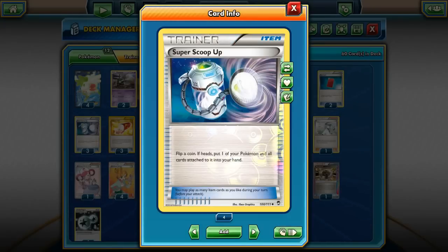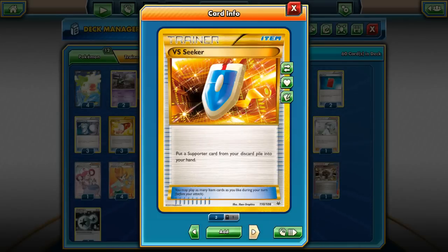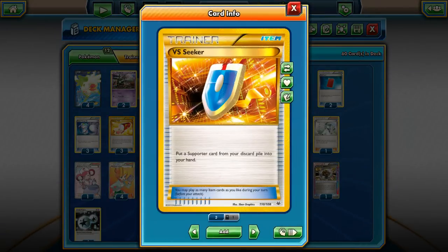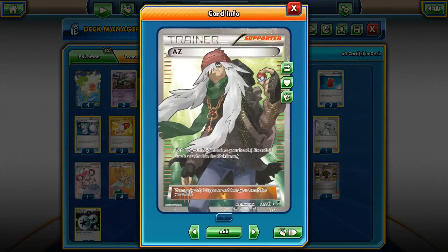I have 3 Trainer's Mails — running a lot of 3-copies cards because I have many different card types and need space. 4 copies of Ultra Ball, of course. 3 VS Seeker — I'm still thinking about taking a 4th — but I also have a lot of different supporter cards. 1 copy of AZ, just in case I need to remove something from play like Shaymin, but I'm still thinking about maybe swapping it for a 4th VS Seeker.